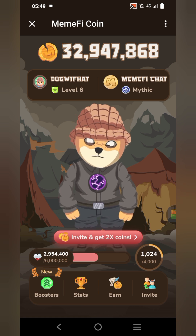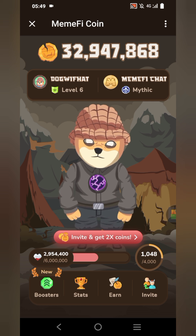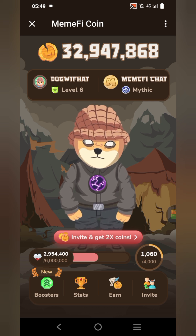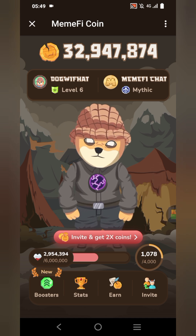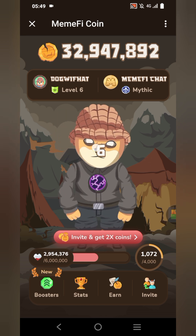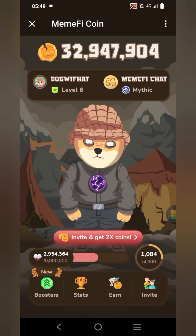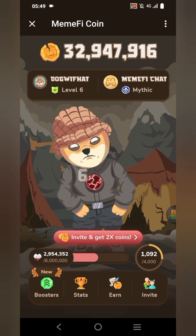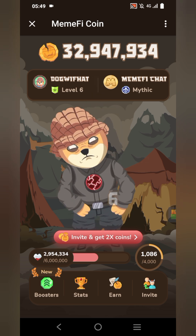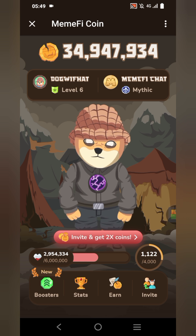For my level six, I'll do mine first so I can claim my two million points, then I'll teach you level by level. The sequence is: click the right shoulder, second shoulder, the eye, the head, and the leg. Wait a bit, then repeat — right shoulder, second shoulder, eye, head, and the leg. Now that's done, let me claim my two million points and continue playing.